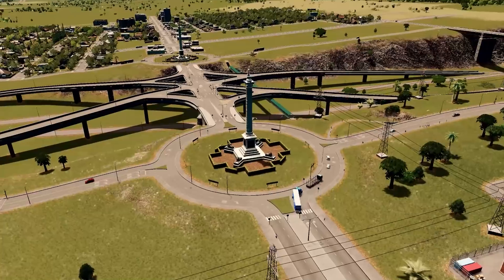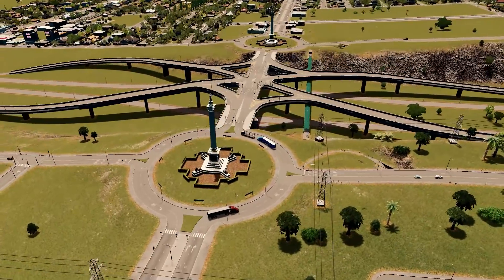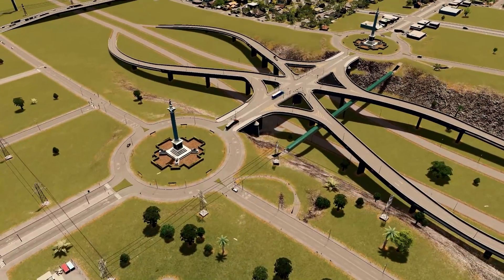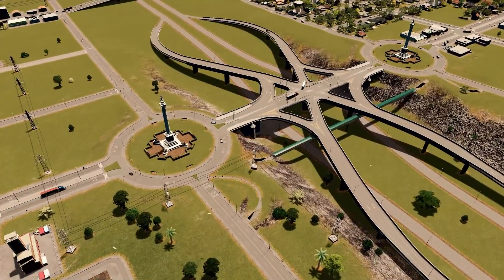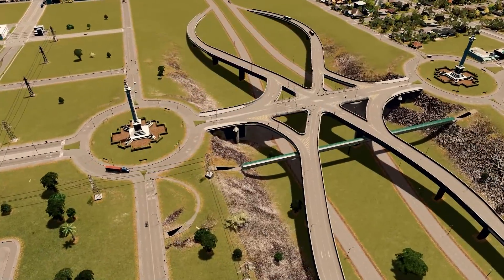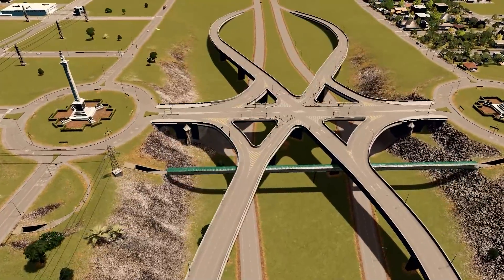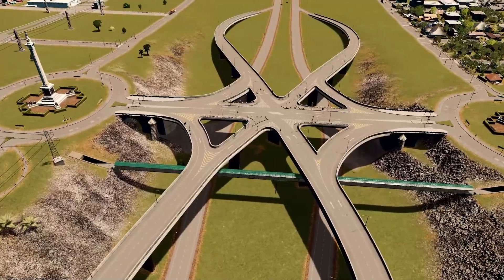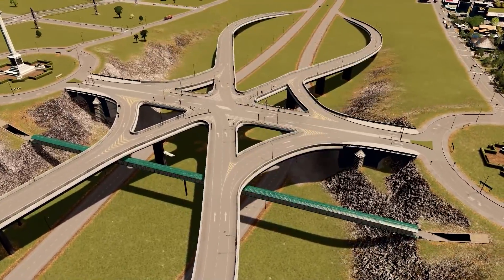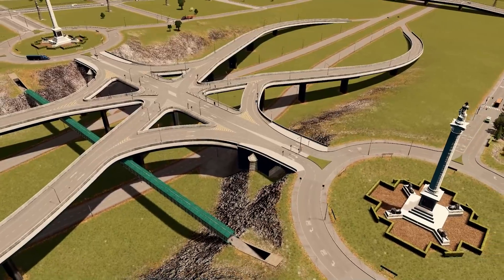Welcome back to episode number seven of our ongoing tutorial-based vanilla slightly modded let's play series. If you're just joining us, we're focusing on highway stuff right now. Last episode we built a single point urban interchange. Between episodes I spent about two hours fixing things, and now we're five lanes wide in the middle with a custom timed traffic light that's working and the intersection marking tool fully done.